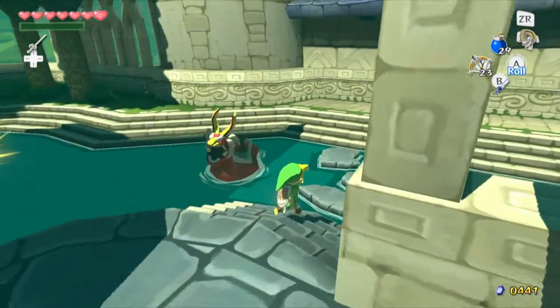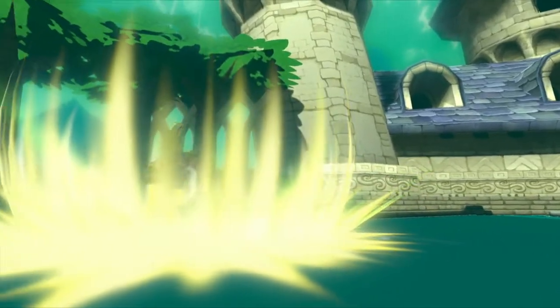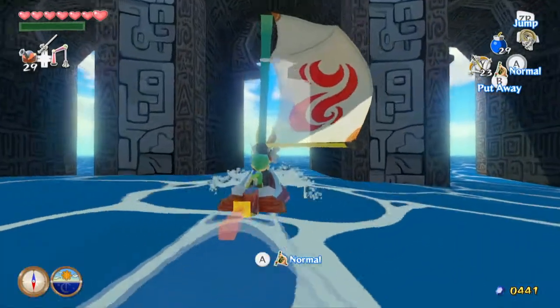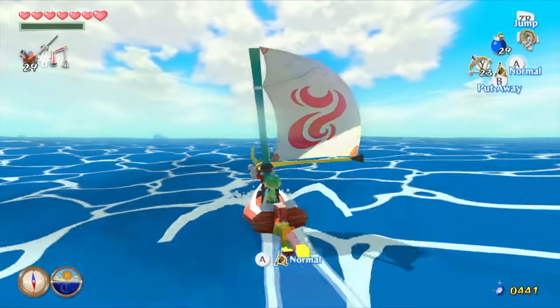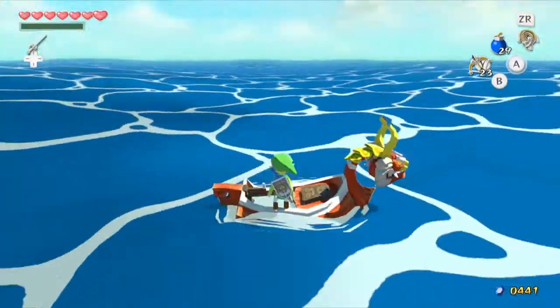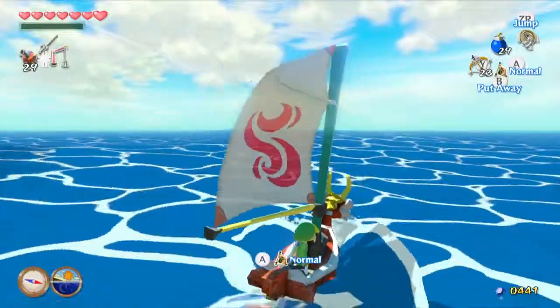Let us get out of here. Alright, although I think he's gonna talk to us about something — we just gotta wait for him to say it. King, what's our goal? Why do you delay? We must head for the Forsaken Fortress to save your sister. Okay, so that's happening. But I'm gonna end the episode here. I have two things planned — we're gonna go to two fairy fountains, and I think we're gonna make a quick pit stop to Outset.